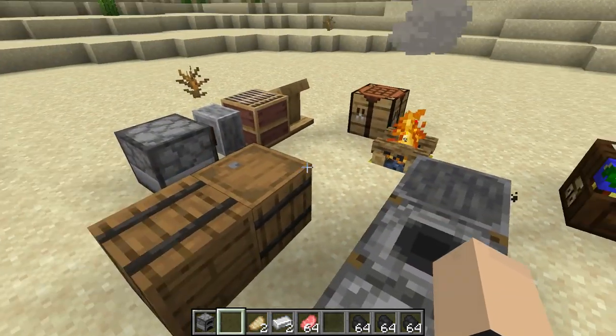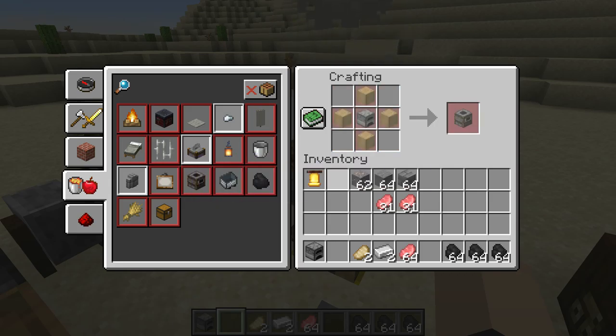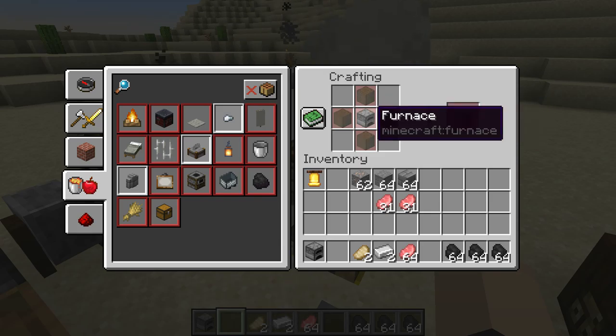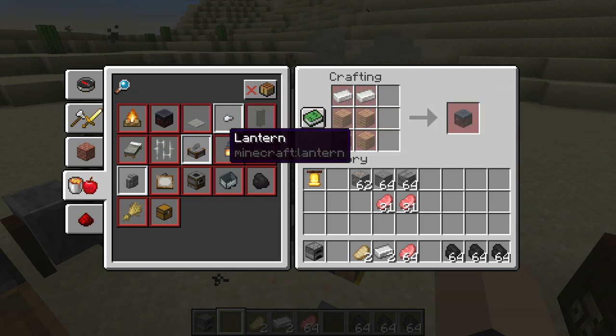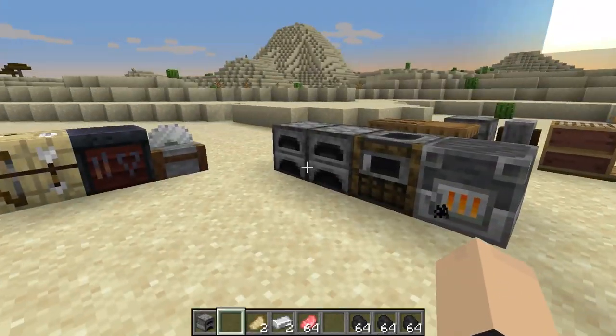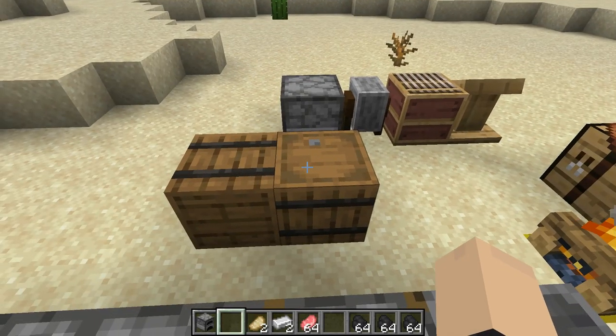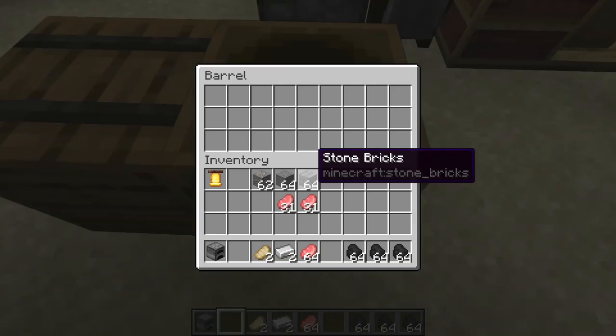So I guess the furnace would just be something to start out with. You could still use the furnace, but it wouldn't be as useful anymore because you've got the more specialized stuff. If you don't want to wait, you'd use that — and it only takes like a furnace and four wood for the crafting recipe. I still have no idea what the smithing table is for, but whatever.